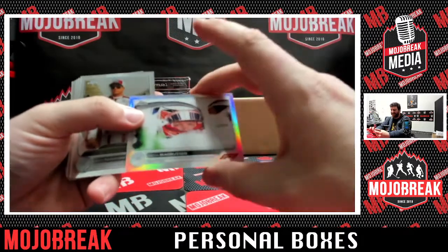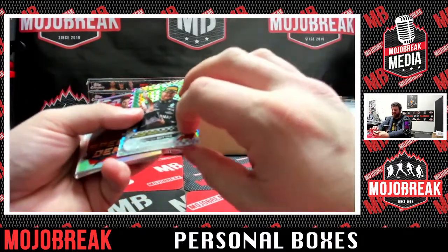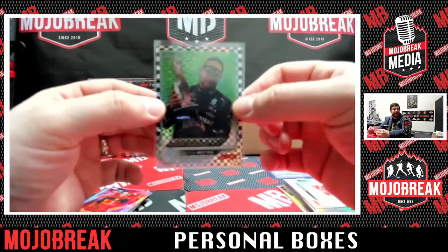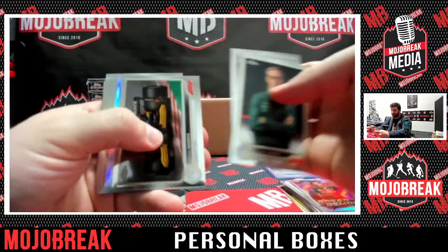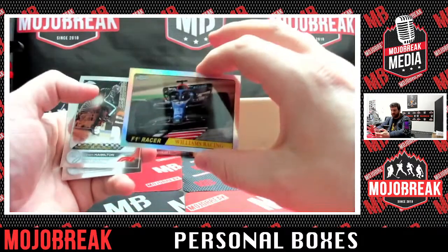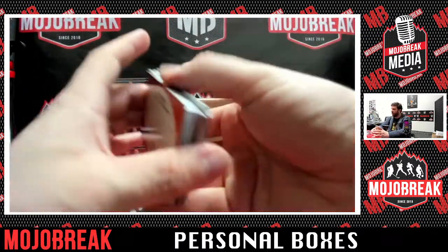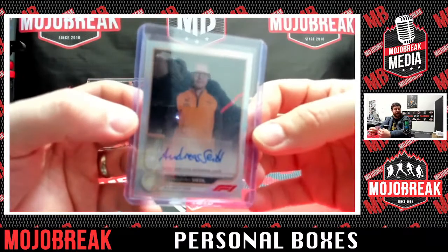Kevin Magnuson Refractor. We've got our checkerboard hit — box hit of Valtteri Bottas, Grand Prix winner in Turkey. There is your checkerboard, checkered flag hit, box hit there for you Jameson. Williams Racing. And a Lando Norris and Daniel Ricciardo. Auto of Andreas Seidel — that is your hit of the box there. Congratulations on the auto.